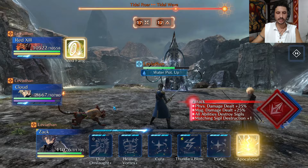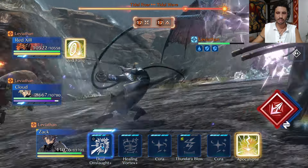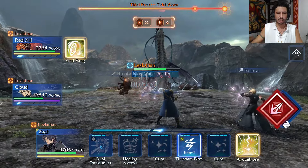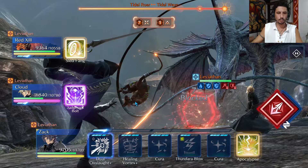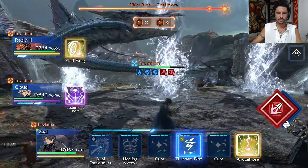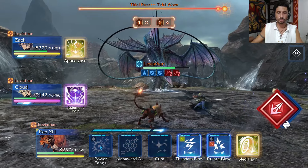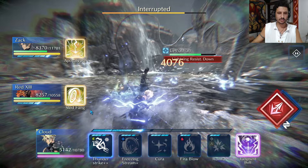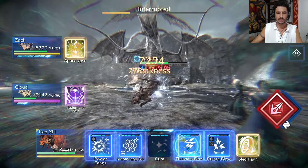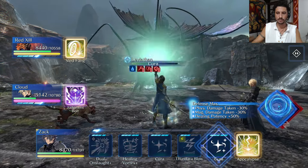That's the best way to enter the sigil phase. Now just healing while Cloud and Red 13 do damage. Best time to switch over and heal is right after they both cast. As the sigil break phase starts coming to an end, I start using Dual Onslaught on Zack to fully bring down physical defense for the next part. Cloud and Red 13 doing their thing — blocking the next Tidal Wave and healing. Everyone's at around 80% HP. Getting off one more heal on everybody, then starting Dual Onslaught with Zack to lower Leviathan's magic attack and prep physical defense.